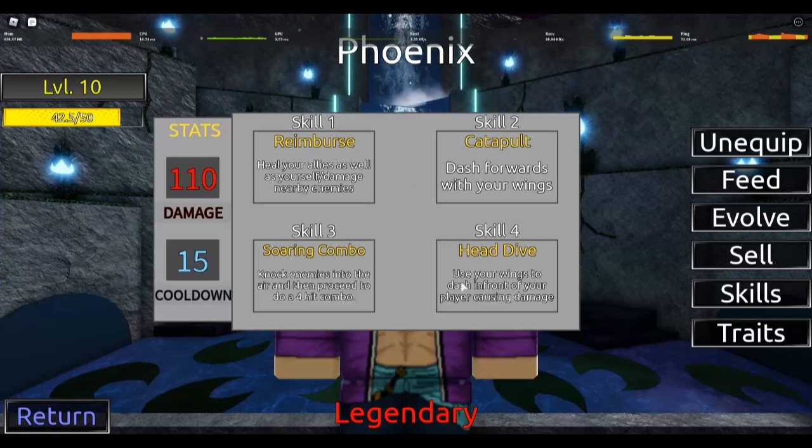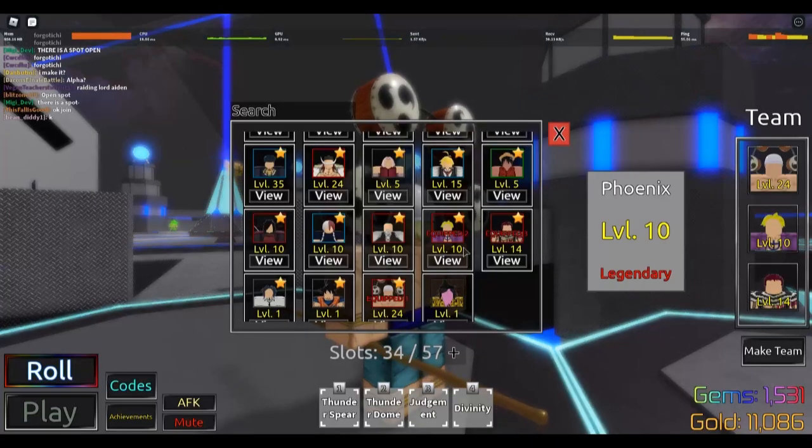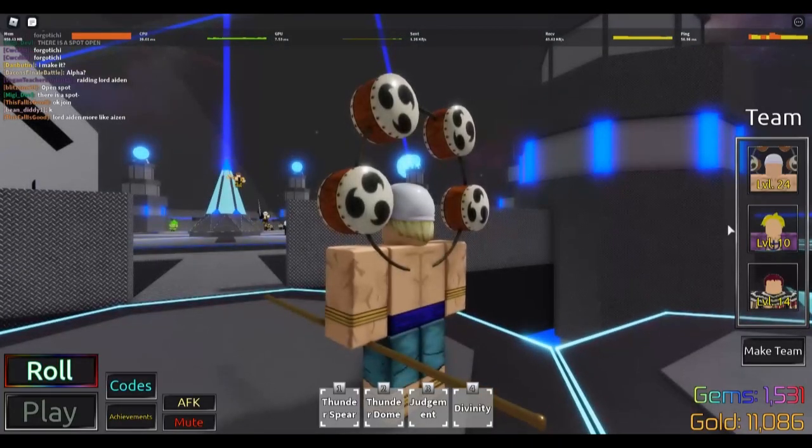Head dive is single target, does about 110 damage with a 15-second cooldown. It sounds great but when you actually use it in game it's not that good. The main move about Marco - what makes him so great - is his number one skill, and the fact that he can go into the second slot.